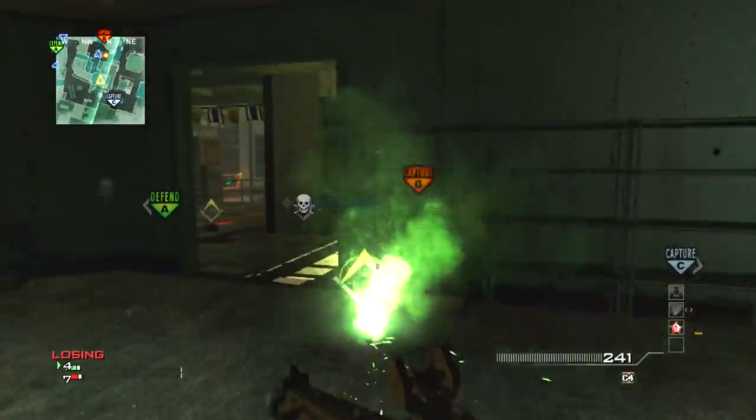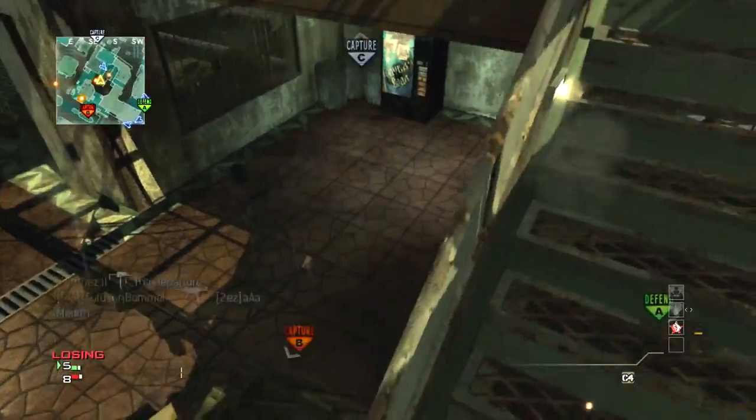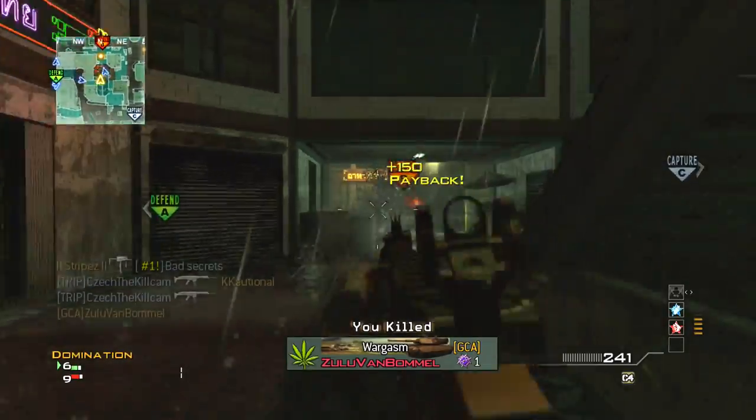I don't even drop the double MOAB, but I die very close to it — very close to what would have been a triple MOAB if I hadn't died. So I die close to the double MOAB a lot. And I'm using the ACR, your standard MOAB setup.